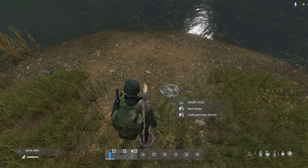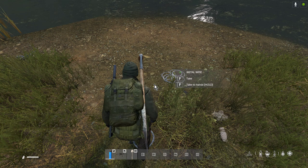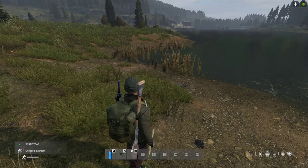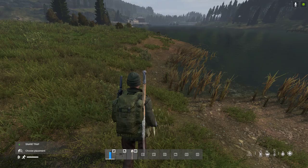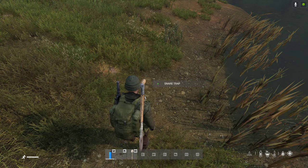Hold left mouse button and then there we go - there's our snare trap. Now once you've got your snare trap you can go and put it somewhere. They don't affect humans - you can run across it and it won't catch your leg or anything. Let's put it down there where the rabbits are going to come down to drink.